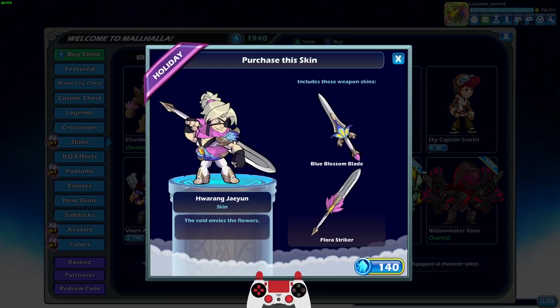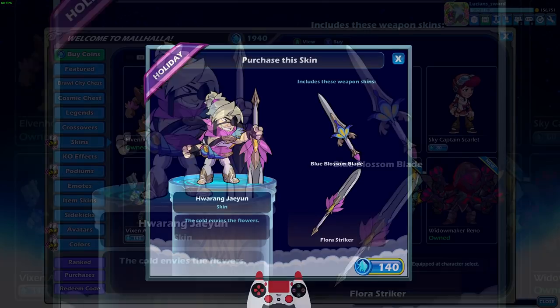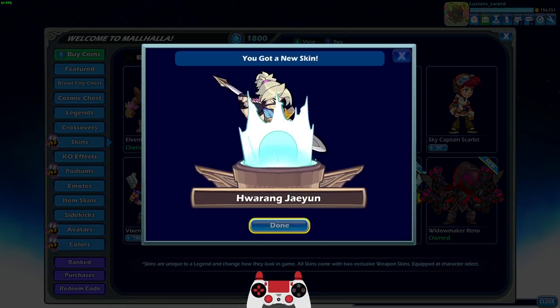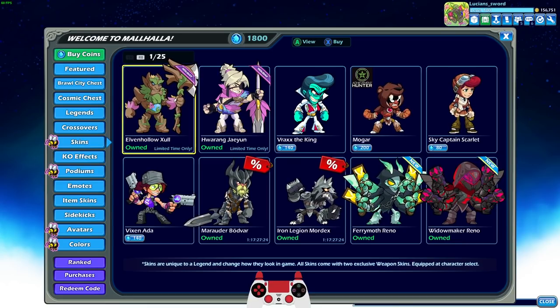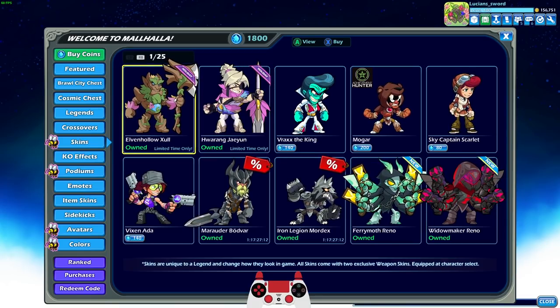The only other Bloomhalla skin is Huarang Zheyeon — I don't know how to say that — but wow, look at that greatsword. That sword skin is actually really cool. We're definitely going to be playing this one as well. So next year around the same time, end of April, Bloomhalla will come again and they'll probably add a couple more new skins and bring these ones back. But if you don't get these holiday seasonal skins during the event itself, you have to wait a whole year to get them again.